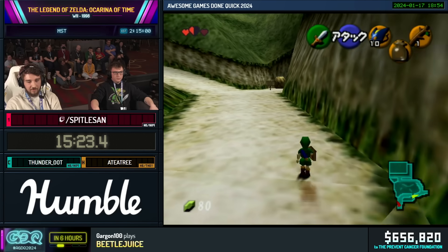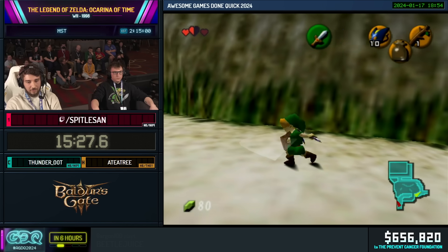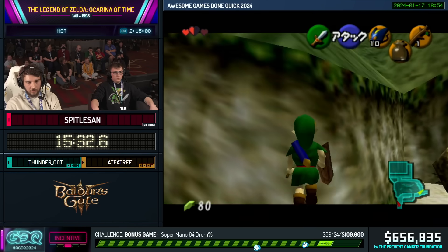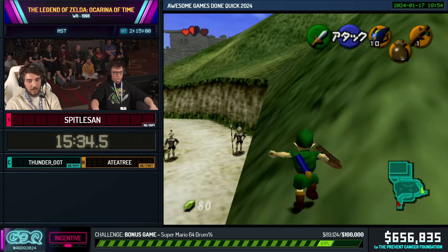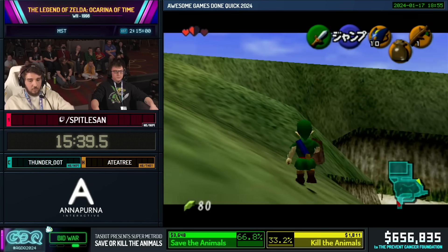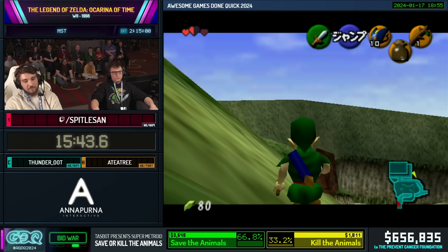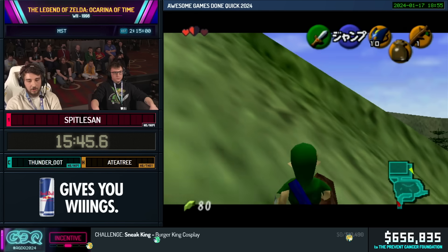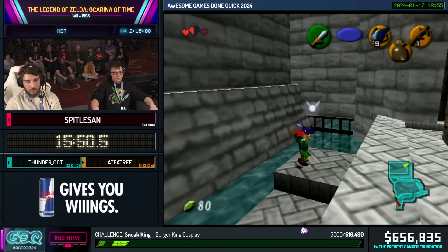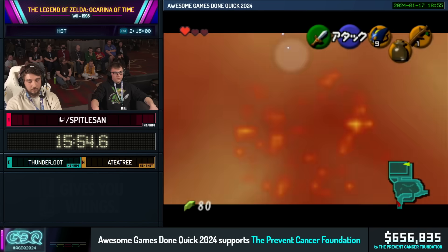We want to save as much daytime as we can here because it's already daytime and you can't enter the courtyard at night. What Spittle did there is called a seam walk — when two walls kind of meet, they create this little seam you can walk on. If you walk on there with a good angle, you can just go up and walk over these walls, which is really good.